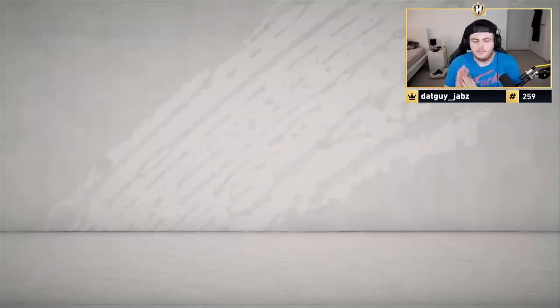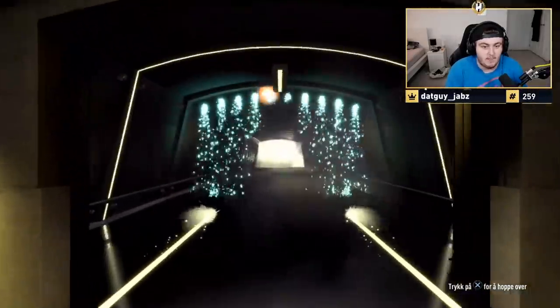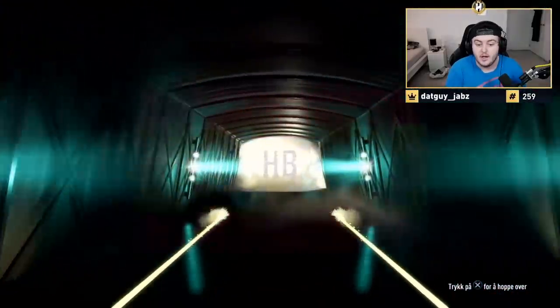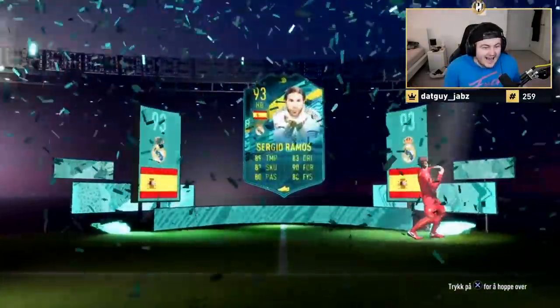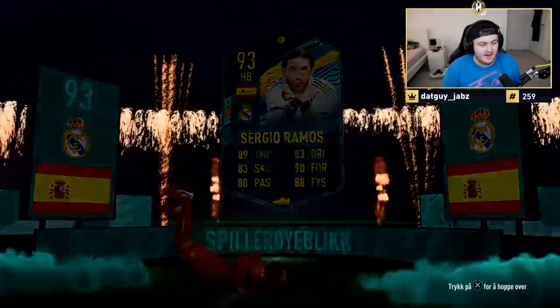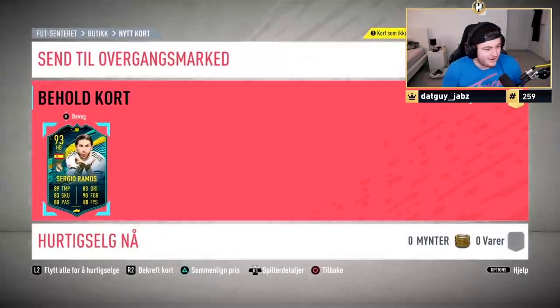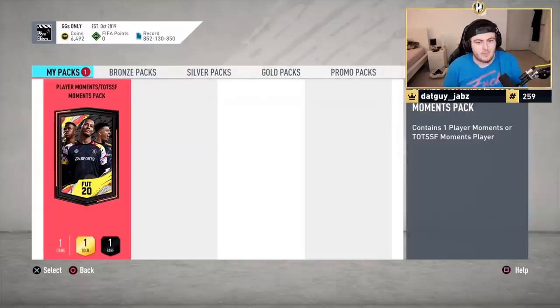This is a player moment. It's going to be Spanish right back. Oh, is this Ramos? That is incredible — absolutely incredible. What a card this is! You'll love to see that. Please don't already have Ramos in the club. Yes, that's good! That's a big win. Very, very good card. If you play him at right back and then switch and set him back in game, incredible in game. That one was a big win.